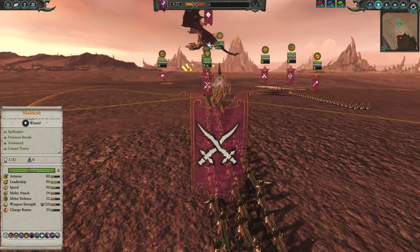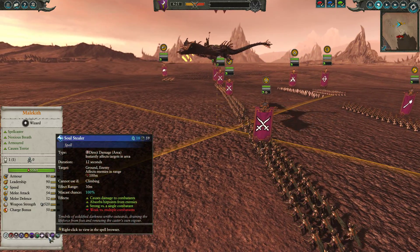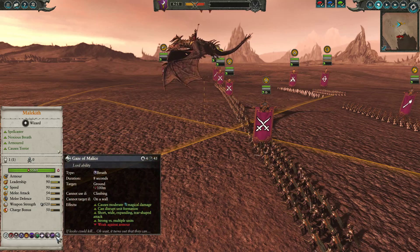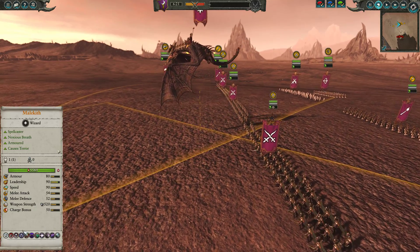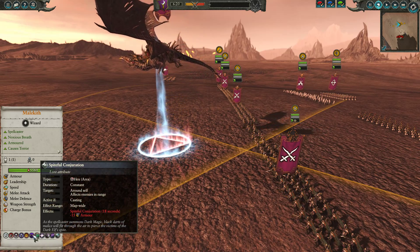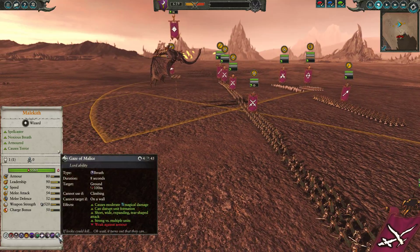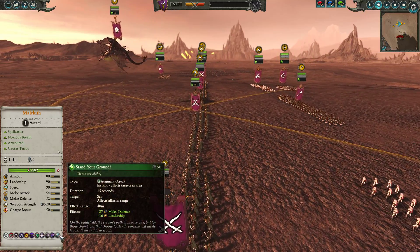For my build, I've got Malekith the Witch King. We'll take a look at his abilities — just bringing Power of Darkness and Soulstealer for a nice, cheap kit. A Seraphon is very expensive and very powerful, so really try to cut down on the spells just to keep them nice and cheap. Spible Conferration as well as the Noxious Breath, and of course his regular abilities: Gaze of Malice and Stand Your Ground.